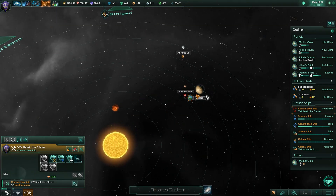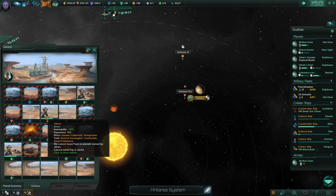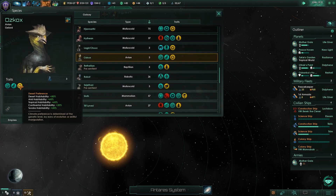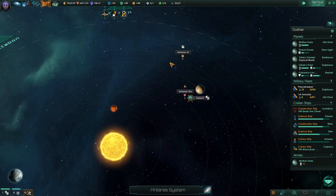I wonder what's going to happen when we get these guys — these Iron Age dudes, the Ozcocks. Let's look at the Ozcocks. Oh, desert preference! They have desert preference, folks, so we don't even have to change their preference. Perfect.